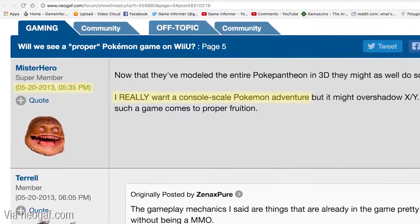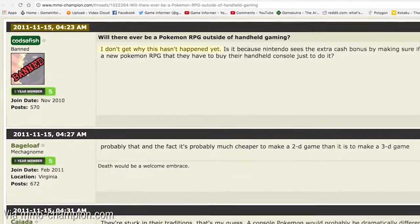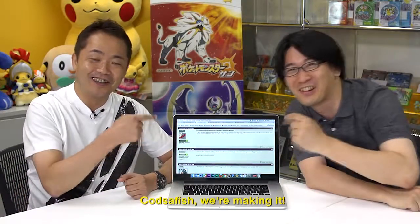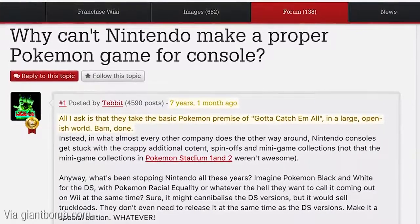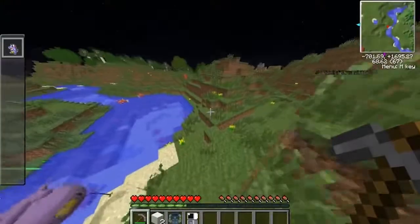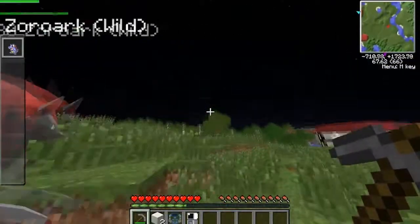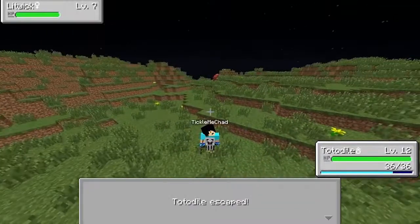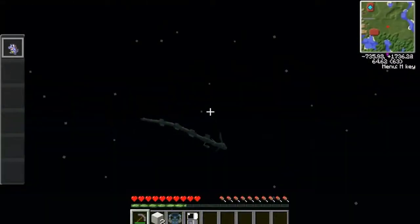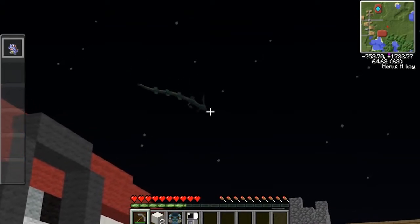Number 7 is a feature Game Freak has already addressed — I really want a console-scale Pokémon adventure. All I ask is that they take the basic Pokémon premise of gotta catch 'em all in a large open-ish world. They've stated that Pokémon on the Nintendo Switch will be an open-world adventure. I'm hoping it's something like Pixelmon, the Pokémon mod for Minecraft, where Pokémon models show up in the overworld and you can walk up to them and battle them. It would change up the formula and make you actually hunt for the Pokémon you want.